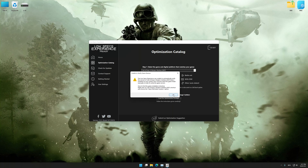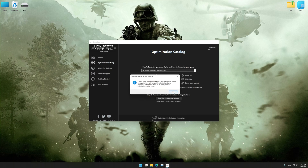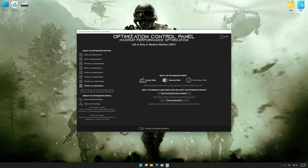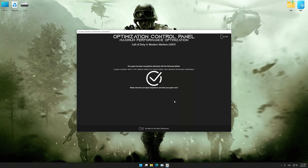If Low Specs Experience does not automatically detect a supported game version on your system, manually select the game installation directory, press OK, and the optimization control panel will load. Once the optimization control panel has loaded, select the desired optimization presets and the rendering resolution for the game. Feel free to experiment with the optimization presets and rendering resolution to see what works best for your system. Then, to apply the optimization, press the Execute Optimization button and start your game.